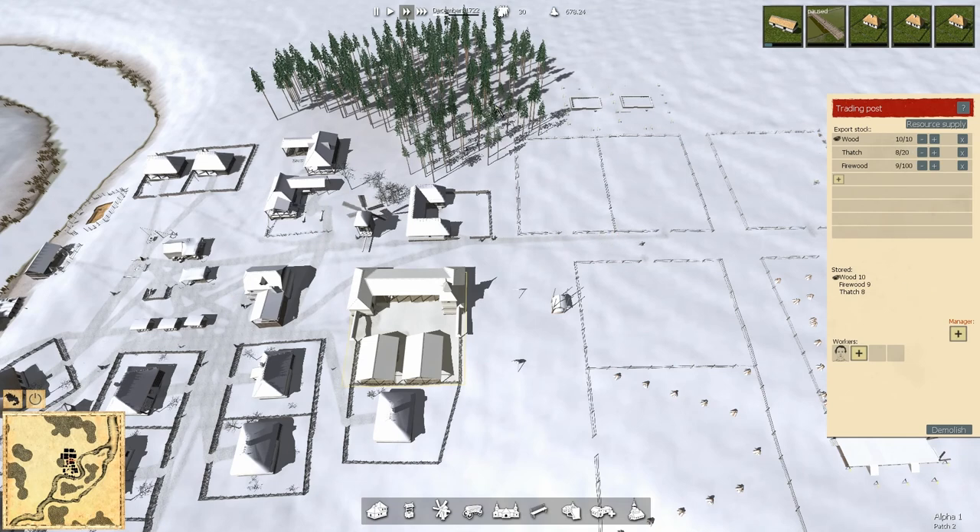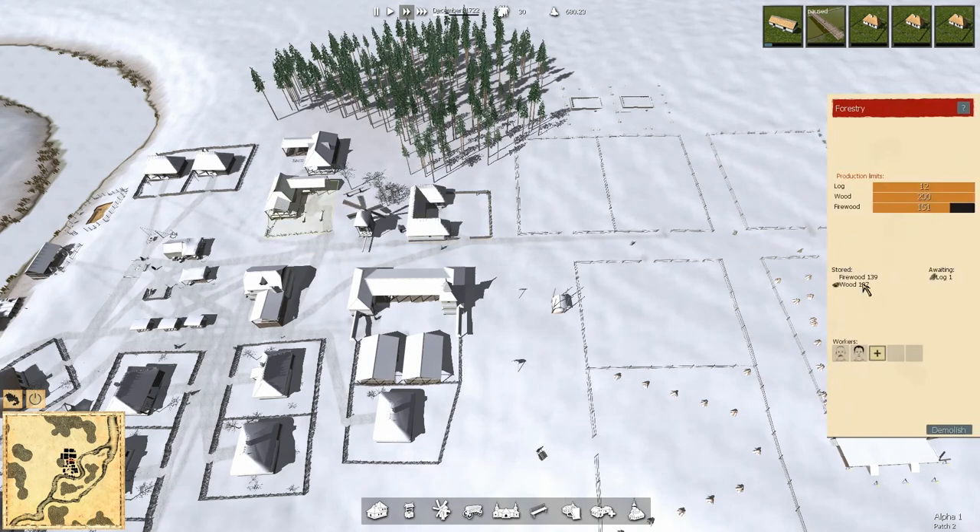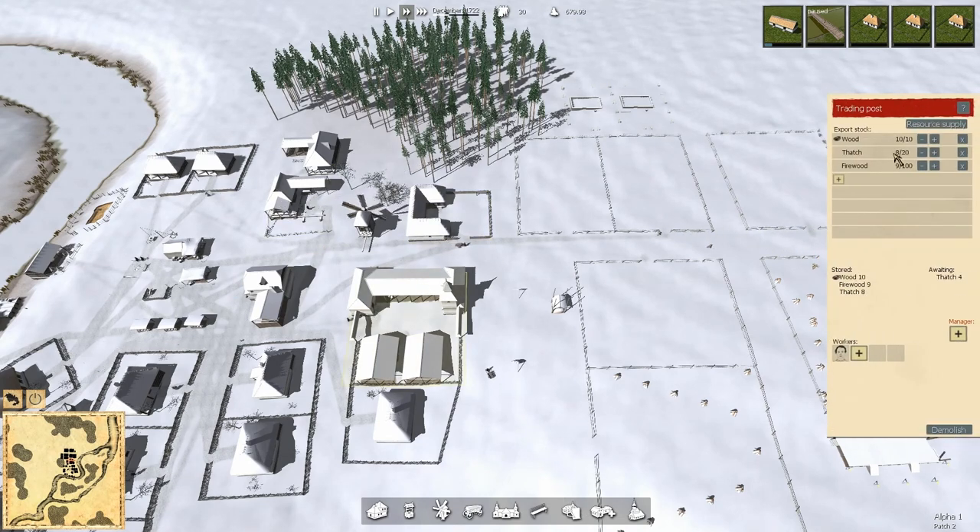Wood 10 of 10 — we've got wood. 197. We don't necessarily have coins to trade with — I assume we're talking more of a barter system. So we're going to have lots of wood in here to barter with, though it's still taking a long time to get firewood delivered. Do I want another worker in there? I'm not sure that I do.